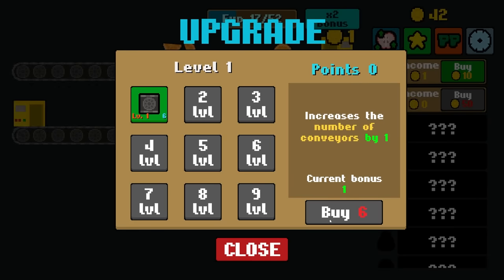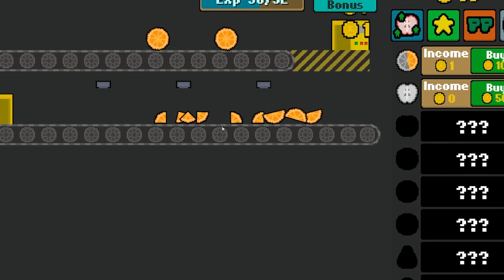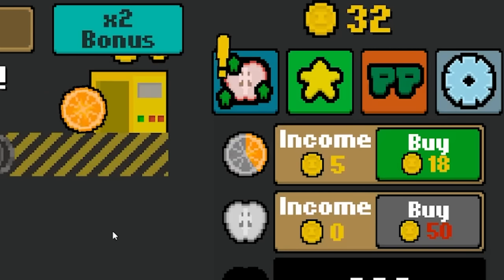And I can add another conveyor belt? Cool. The fruit that gets cut can then come down here to get stabbed, and that like quadruples itself. Wow. Let's get that to where I'm getting five gold per orange.